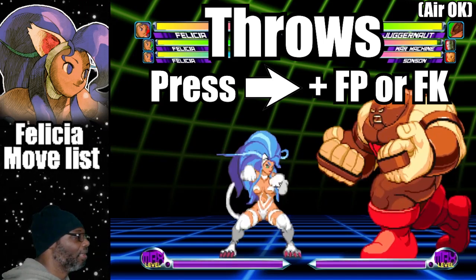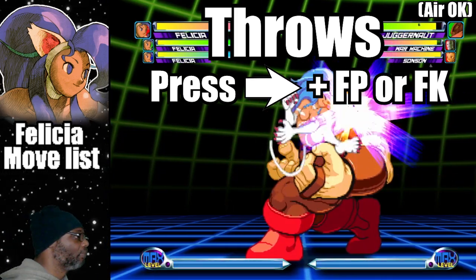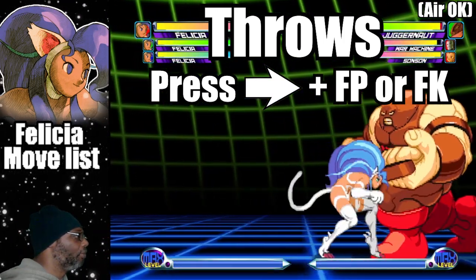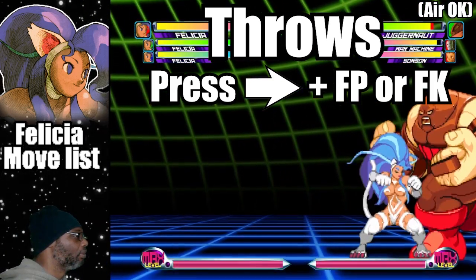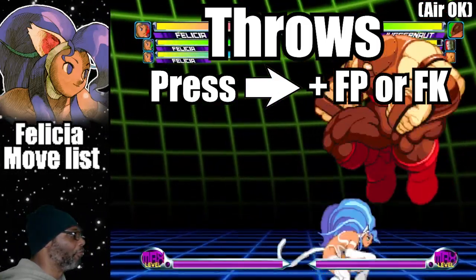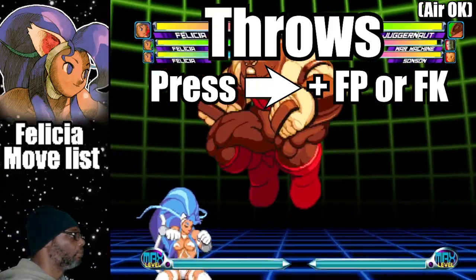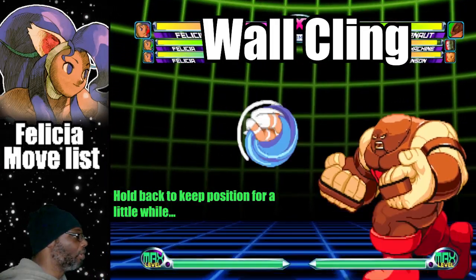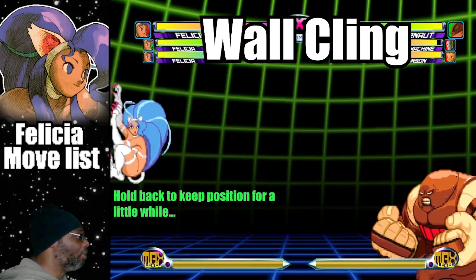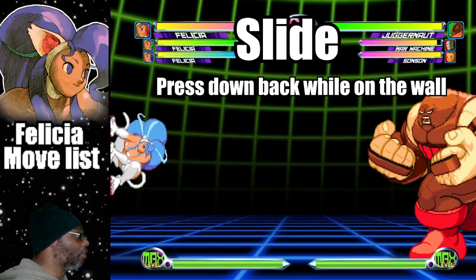Felicia has three normal throws. Press forward and fierce punch to execute her fierce punch throw. Press forward and fierce kick to execute her fierce kick throw. Press forward and fierce punch in mid-air for an aerial fierce punch throw. Press back when by the wall to do a wall climb. If you hold back, Felicia will hold her position for a little while. Press down-back while on the wall to slide immediately.